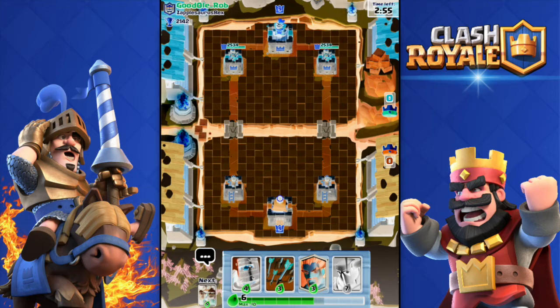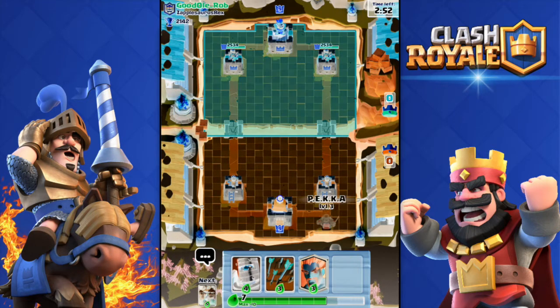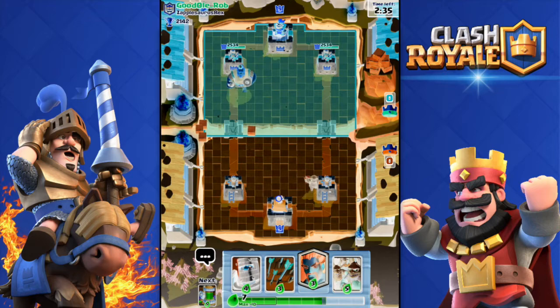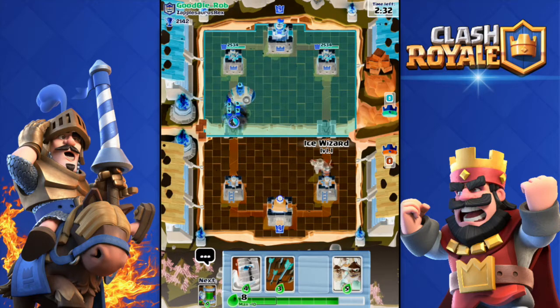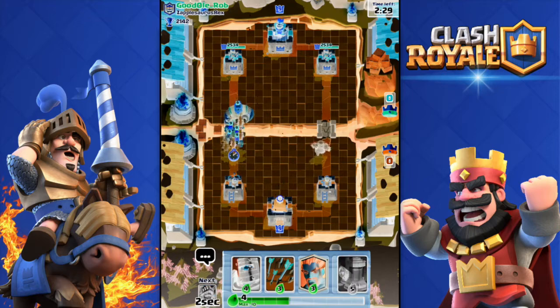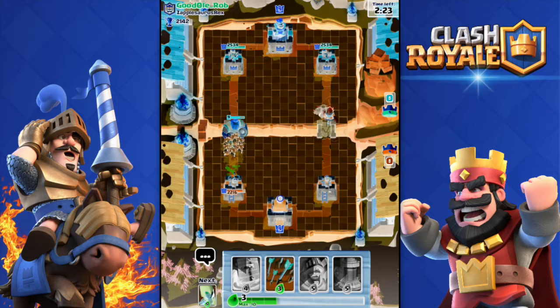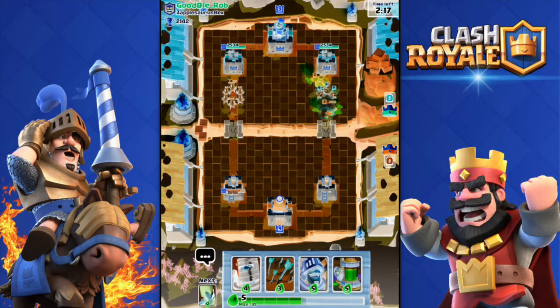Let's go ahead and do one more live attack. Our opponent is level 9. I don't have my Collector right now and he does have a Royal Giant — I hate Royal Giant so much. I have the Pekka. I'm gonna drop my Minion Horde on those Barbarians and the Royal Giant — he doesn't have anything to counter those. I managed to kill them.